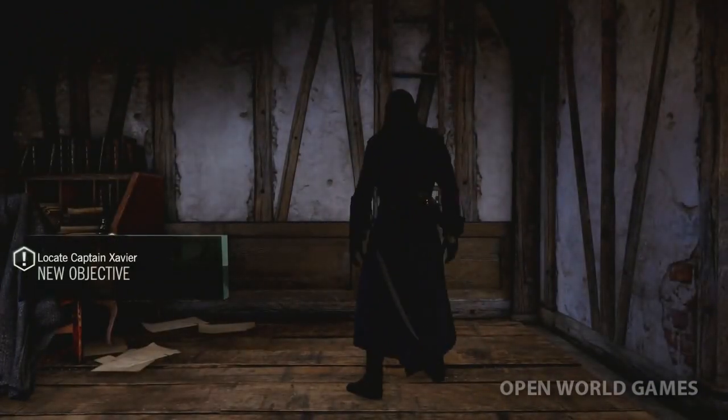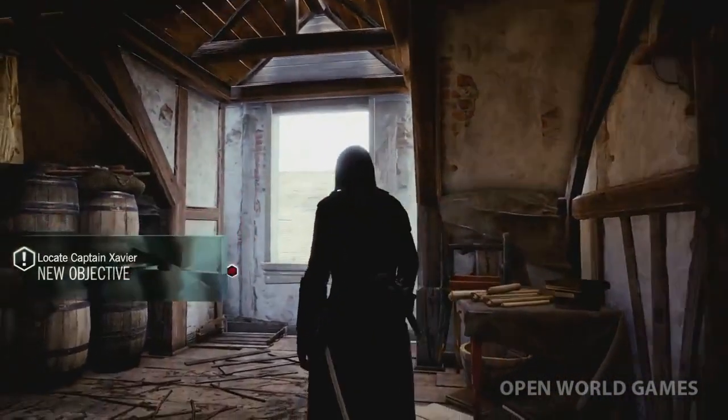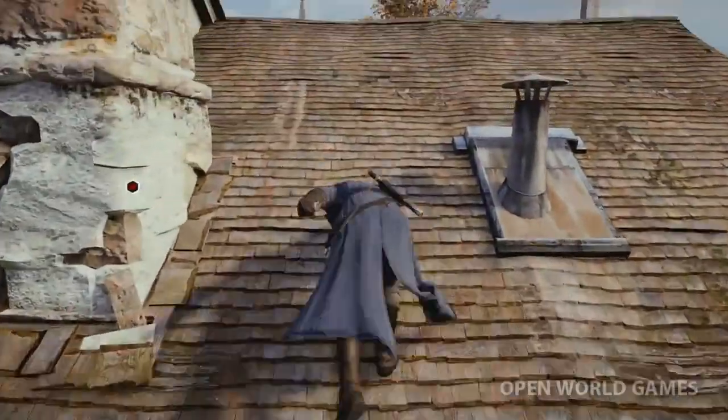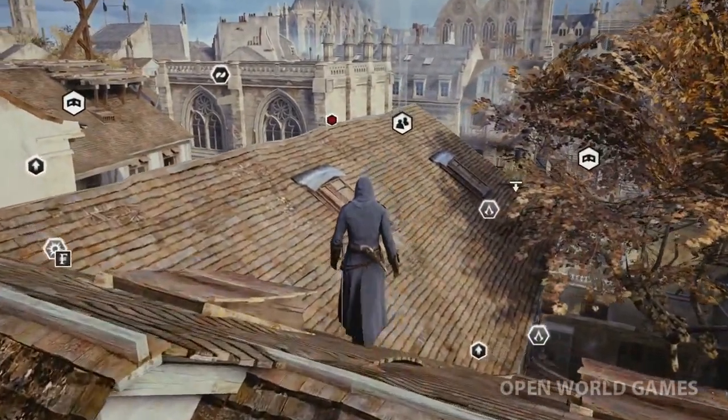It seems our target isn't here. Let's make our way to the Palais de Justice and track him down. You can see the unique skyline of Paris, as well as the one-to-one scale of the city, which gives navigation a completely new feeling.